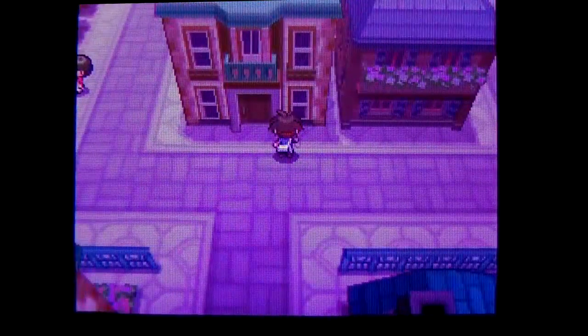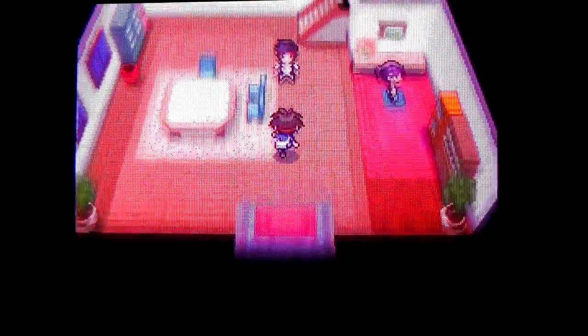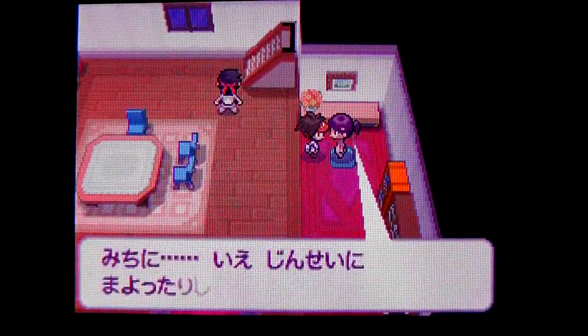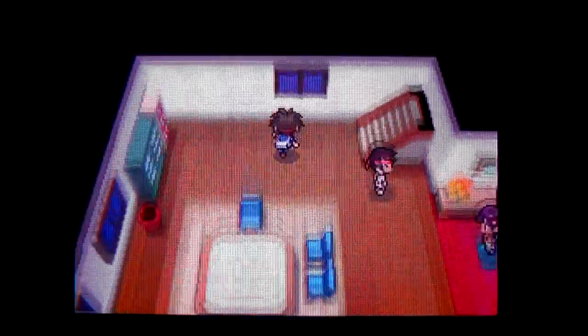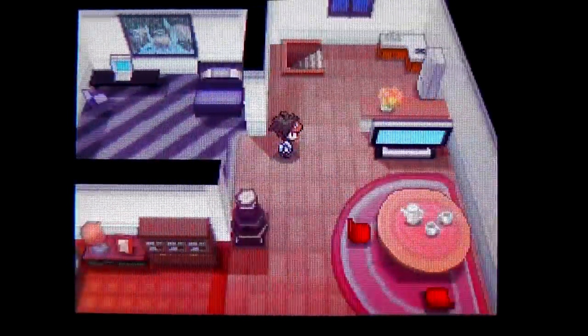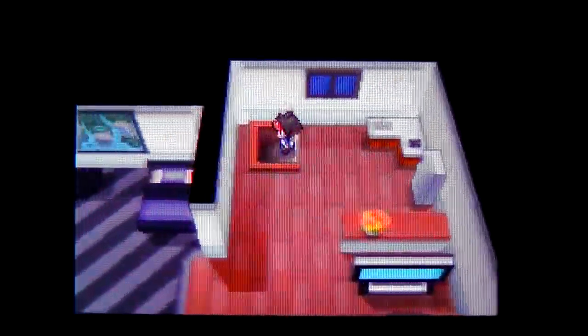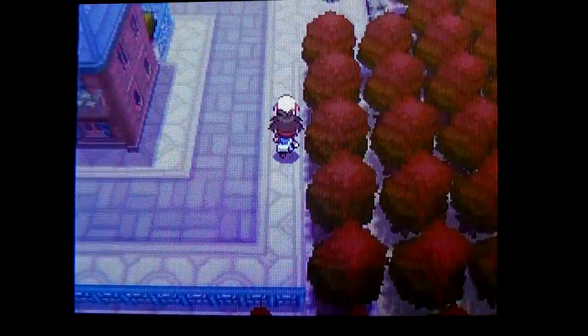As usual, the first gate is actually blocked off, so we cannot go in there. So we might as well go ahead and go into this building and explore this area. What's up, girl? You're not going to give me anything. I guess I'll go upstairs and see if there's some nice person who wants to give me something. Nope, everything is empty up here. So it looks like this building is pretty empty.